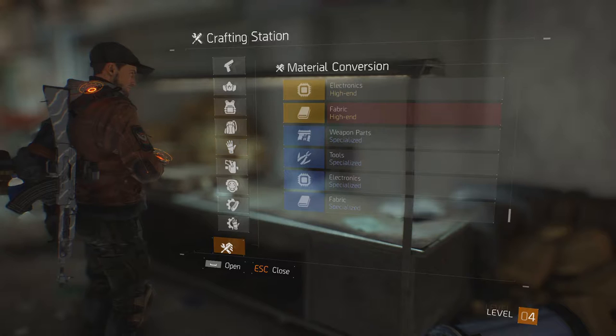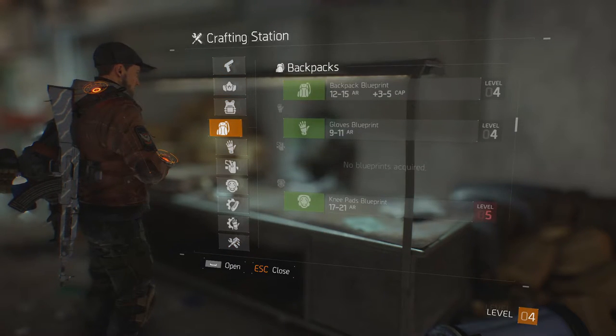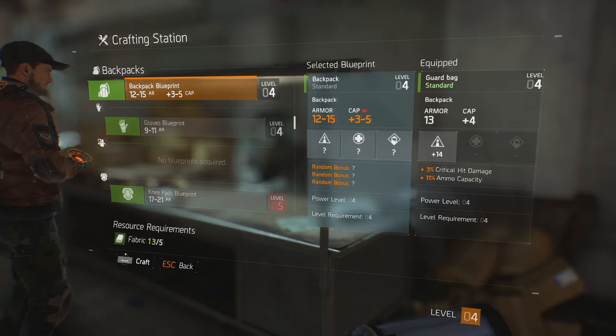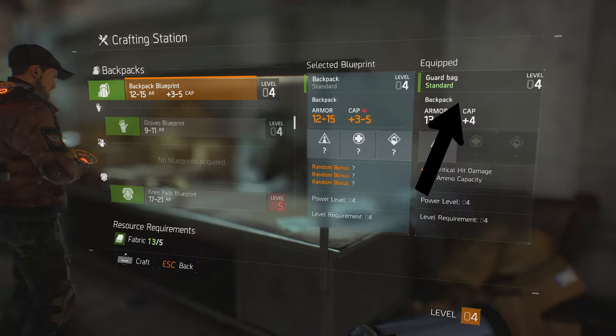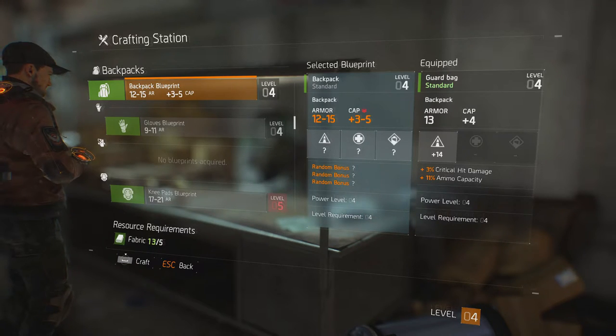Let's head back and actually make something. I think I wanted to make a backpack. These are the blueprints I've unlocked already — some of them I haven't since I've already started playing the game. This is my equipped backpack, and to compare, this is the backpack I could make if I wanted to. The 12 and 13 is a variation of the possibility, so it's going to be like a random number generator between 12 and 15 for what armour it will be.